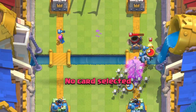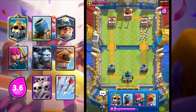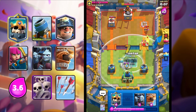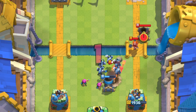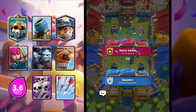He goes in for Valkyrie - maybe Skeleton will get a shot. He's just letting that connect and doing nothing about it. We can just defend like this, and I think that'll be game. Yeah, that's game - he just let our Skeleton Army connect for so much damage and he just couldn't stop it.